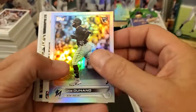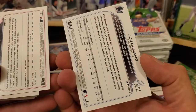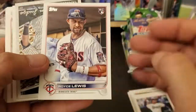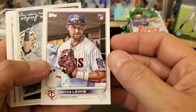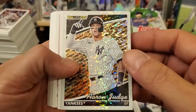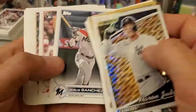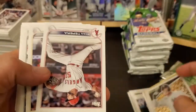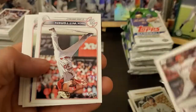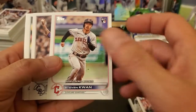Joe Dunand foil. And here's our short print - pretty sure - yep, number 59, Royce Lewis rookie short print. At least we found one. Aaron Judge black gold. It's not too bad of a box - I mean, could have got better with the auto, but at least they threw it in there. Stephen Kwan rookie debut.